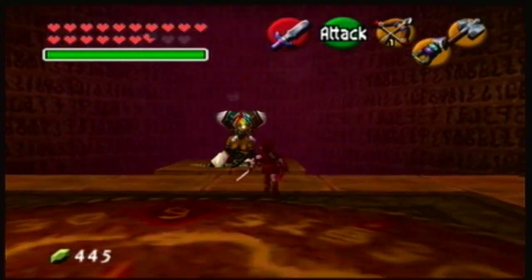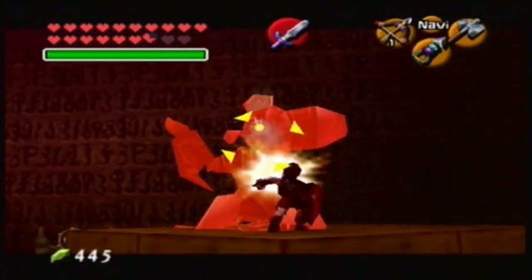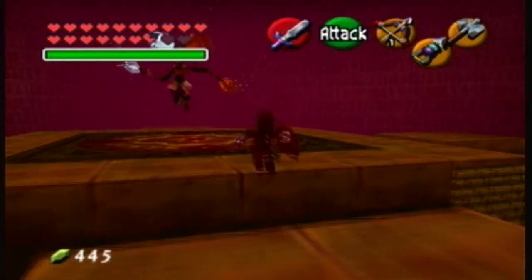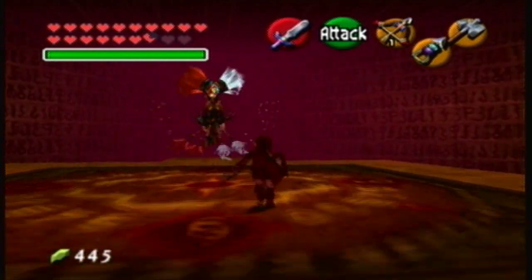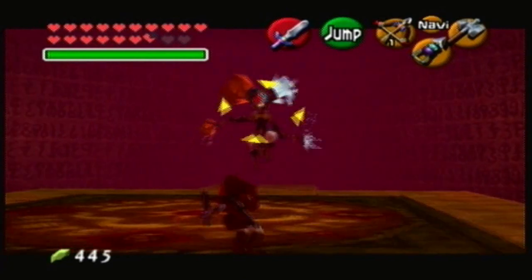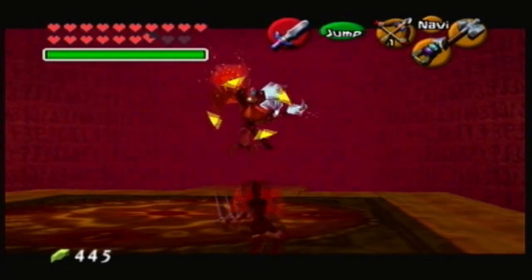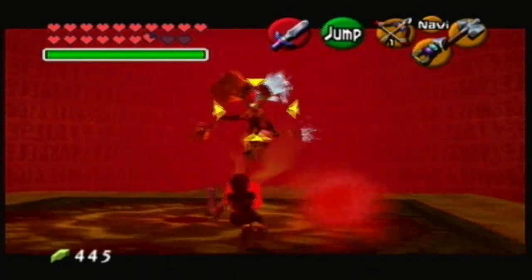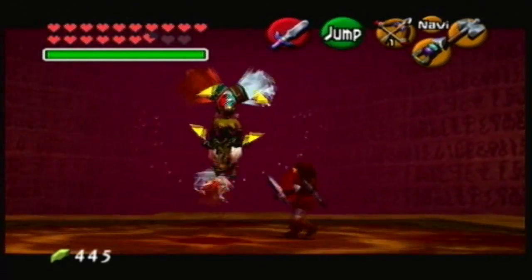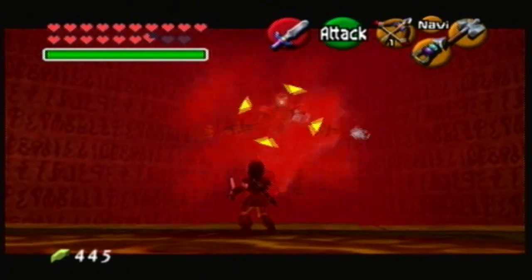Basically rinse and repeat. The damage you're going to be doing is after you've fired your cannon of ice or fire back into her, you slash her with your sword. I missed but I still got some damage. I think the spin slash is equivalent to a jump slash — it seems like when you spin slash you defeat enemies faster. That's at least what I've observed.